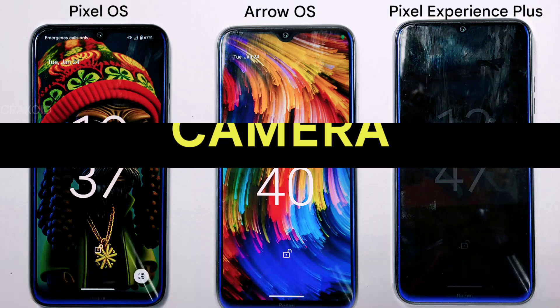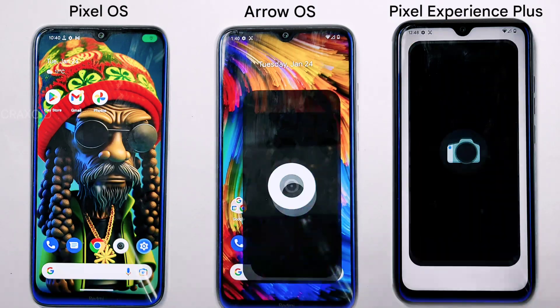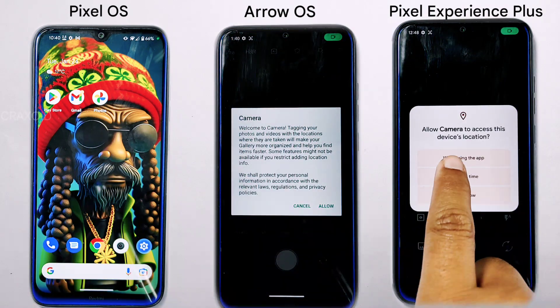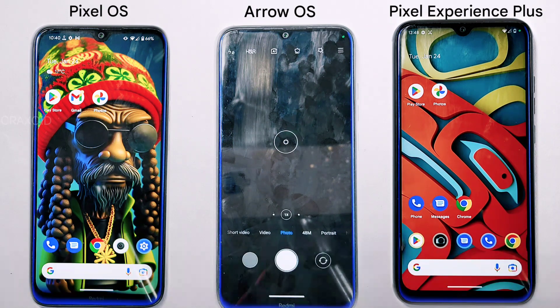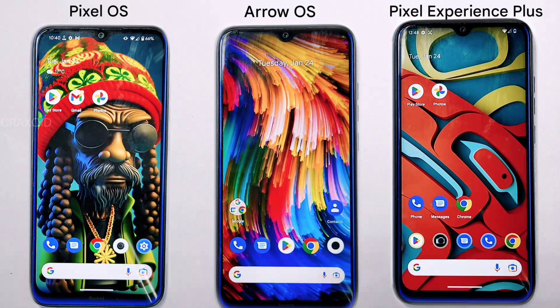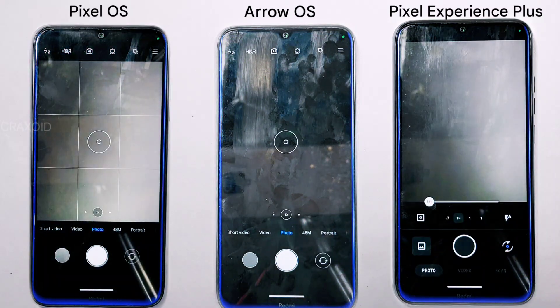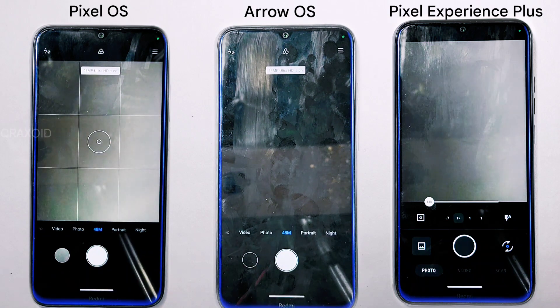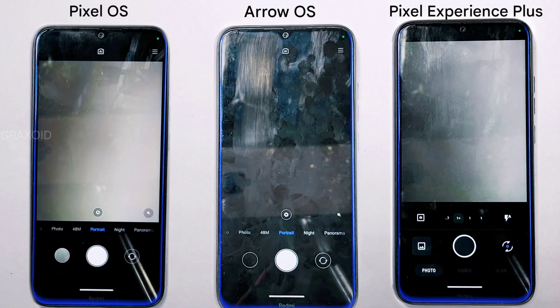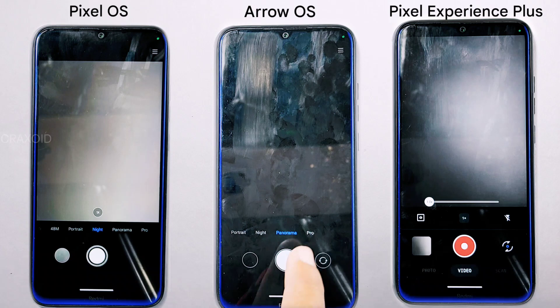Now let's check which camera is provided as the system camera in each ROM. Pixel OS and Arrow OS both have the MIUI camera with a working 48-megapixel mode, plus features like portrait, night light, slow-mo, and pro controls. Pixel Experience Plus, however, has the Aperture camera, which lacks these features but includes a scan feature.